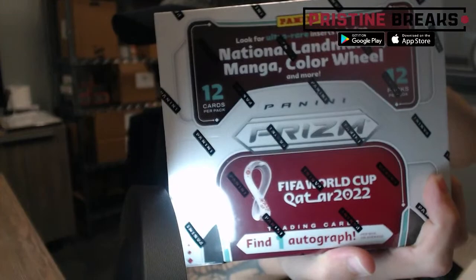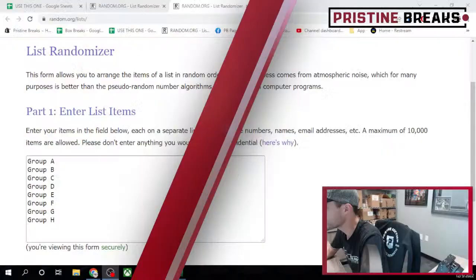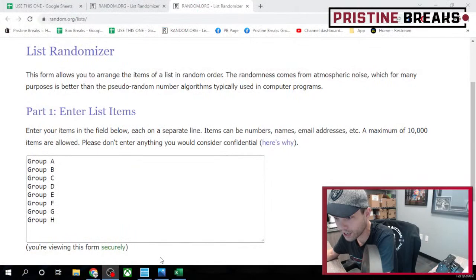Here's what we got for you guys, ladies and gents: one box of 2022 FIFA World Cup Soccer, Prizm Soccer — 12 cards per pack, 12 packs in here. We should get one auto per box. Looking for the national landmarks, the mangas or color wheels possibly. First thing we gotta do — let's find out which teams you guys are gonna get.